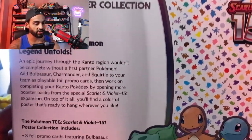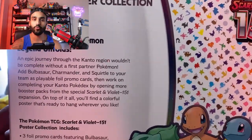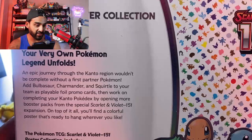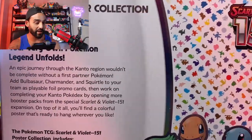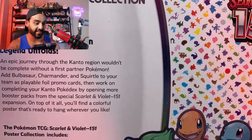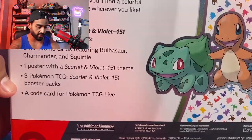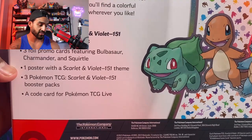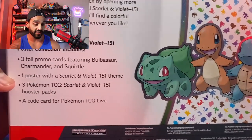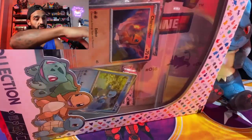Let's read the back: 'An epic journey through the Kanto region wouldn't be complete without a first partner Pokémon. Add Bulbasaur, Charmander, and Squirtle — you usually get one starter, but here you get all three — as the playable foil promo card, then work on completing the Kanto Pokédex by opening more booster packs from the special 151.' So let's see what this box brings exactly. There are three foil promo cards featuring the starter Pokémon, one poster from the Scarlet and Violet 151 theme, three booster packs, and a code card.